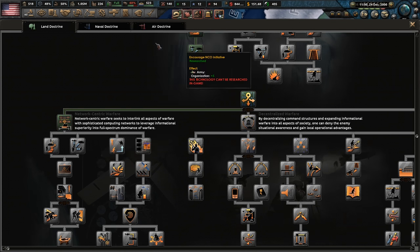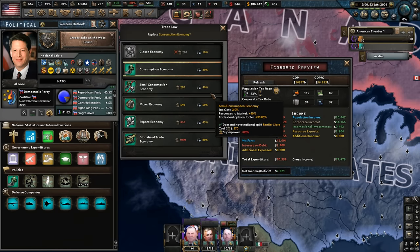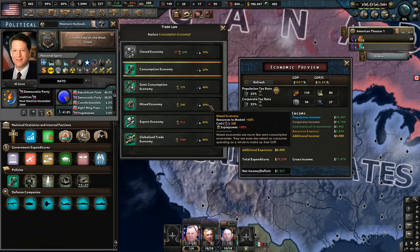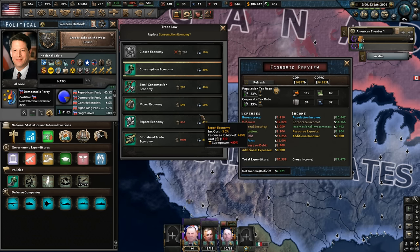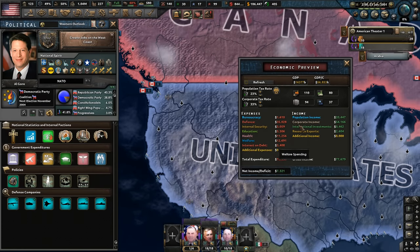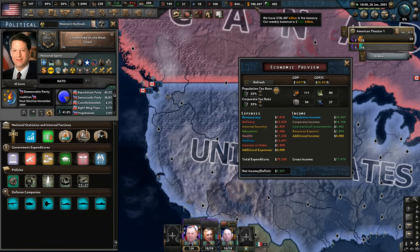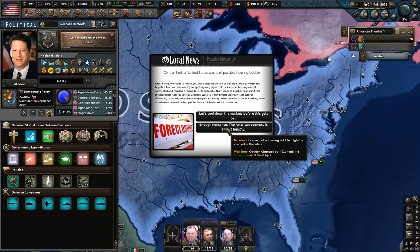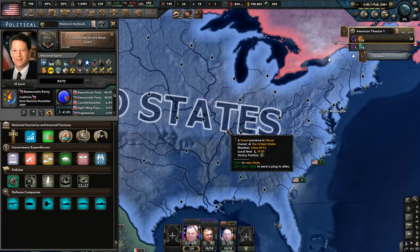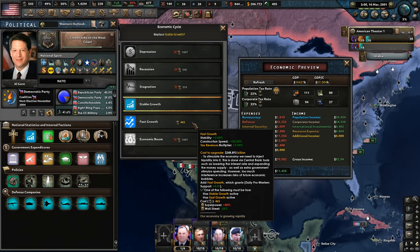We've got some land doctrines we can assign, as well as naval and air in the future. I think we'll upgrade the economy to semi-consumption and eventually want to go down and globalize trade. Once we've got an abundance of resources, this is where we're going to make so much money. We'll try to get the debt down before the financial crash. We're now making $7 billion a day. We can improve our Air Force doctrine. There's the housing bubble — got to watch out for that. Nice, we can upgrade to fast growth — we actually eventually want to get to economic boom.